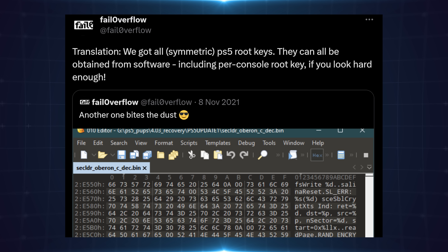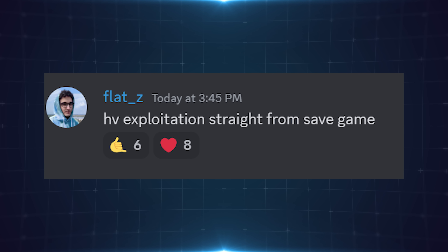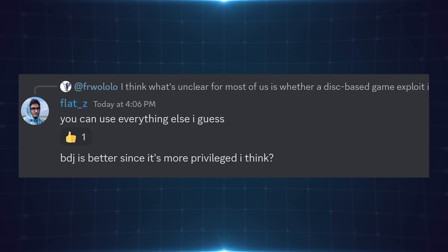Moving on to the actual implementation — the fact that he used a corrupted save file for a disc-based PS4 game and he's not planning on releasing the method. However, he does say it could be ported to the current exploits that are available, like the Blu-ray drive BD jailbreak from TheFlow, as well as potentially the WebKit implementation by Specter. So it could potentially be implemented using the public exploits we already have access to, which shouldn't be too much of a problem.